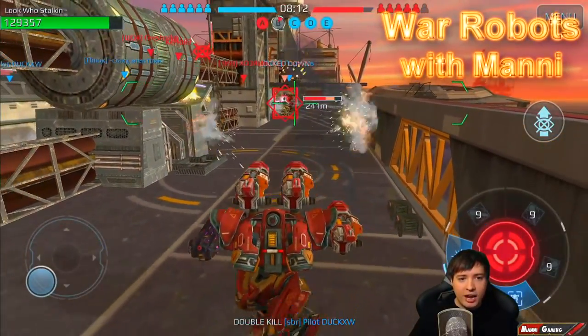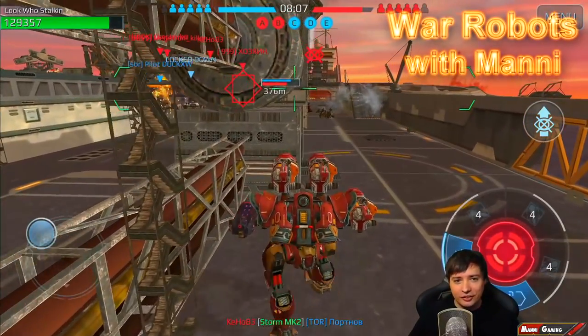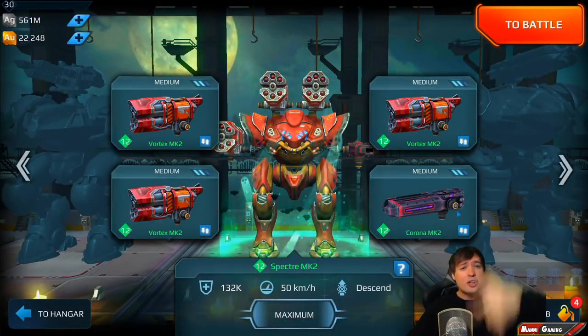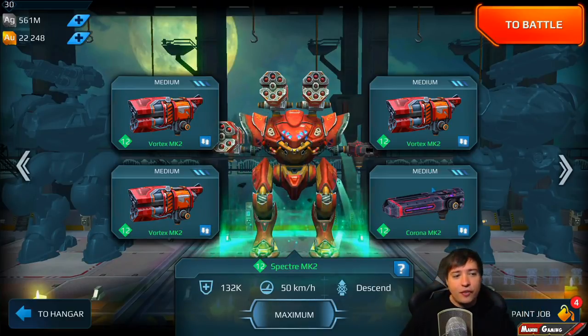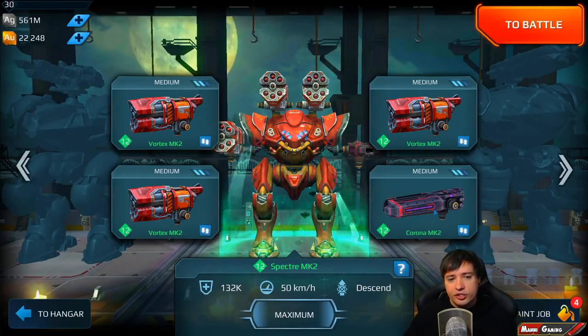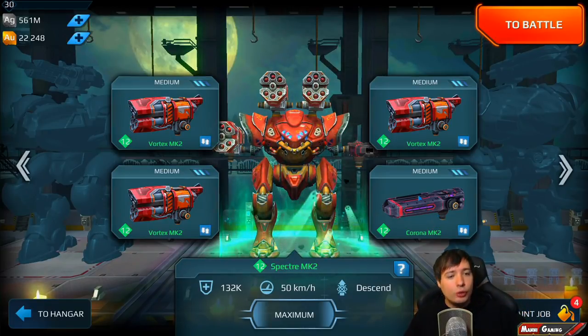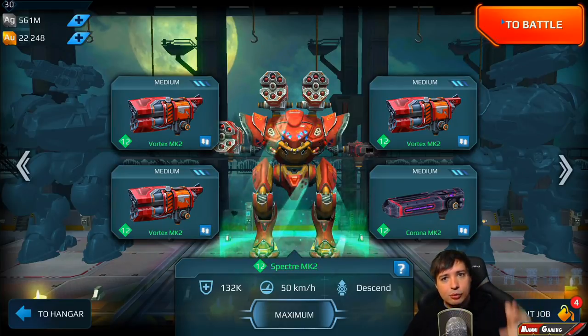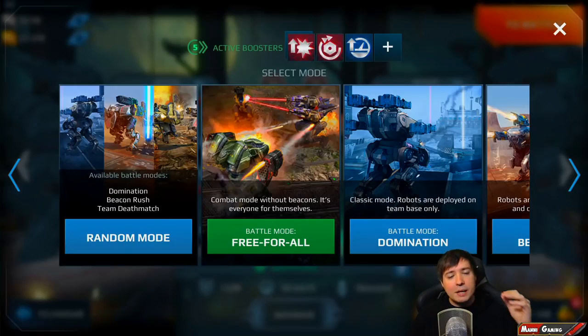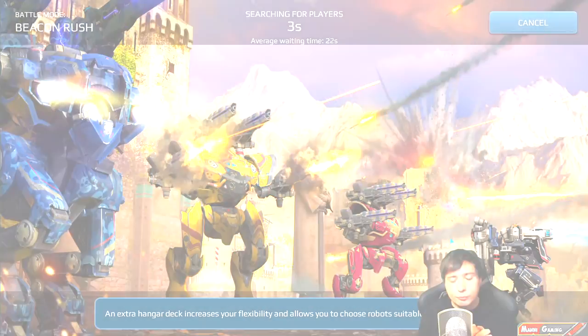Come on, get locked — nice, boom, lockdown and boom! Instant kill, that's exactly what I wanted to do here with this set. What's up, friends of the good moon? This is Money, and welcome to a video focusing on the lockdown-and-kill here — the Spectre with three times Vortex and one time Corona. The idea is to lock down with a Corona and absolutely hammer with the three Vortex to make a perfect hit against the enemy when he's most vulnerable and unable to move.